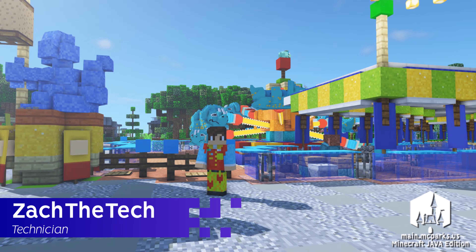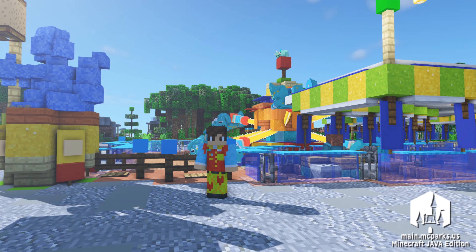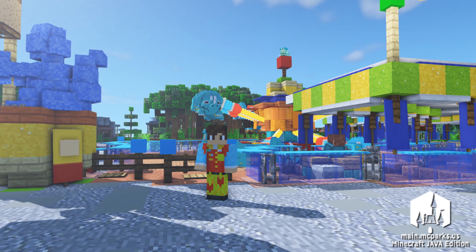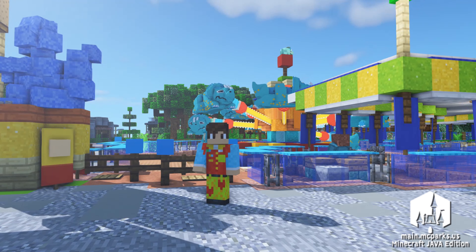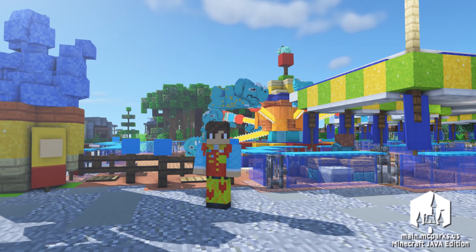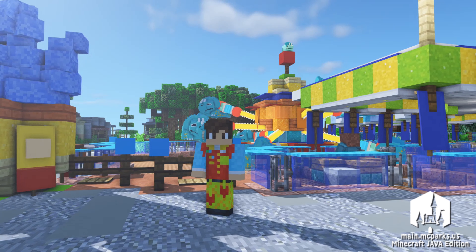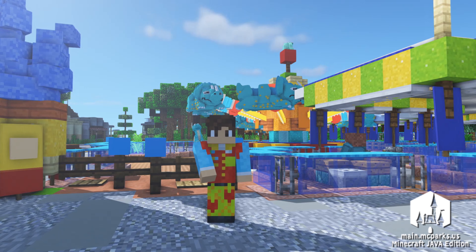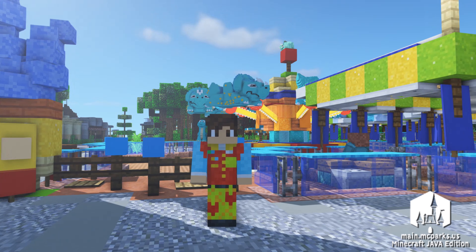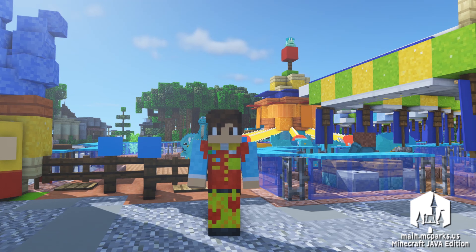Being able to work on Triceratops Spin has been on my personal to-do list for years now. My goal is for us to eventually have all the flatrides and spinners in all the parks up and running. Completing this attraction helps us cross an impressive milestone — every flatride and spinner on the Walt Disney World map is now open and operational. While more enhancements are going to eventually debut with these attractions over time by making them interactive, being able to have the kinetic energy in the land is a great first step towards this goal.